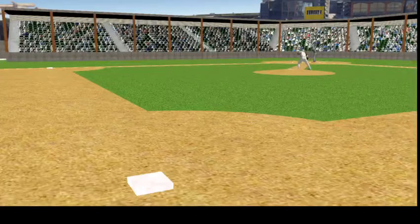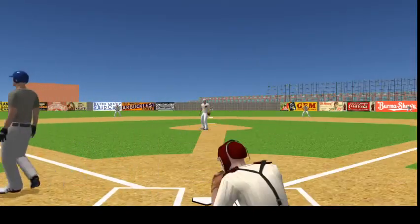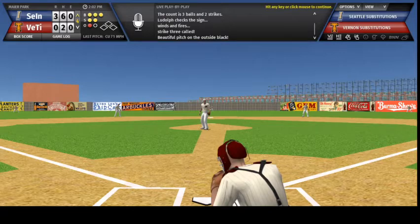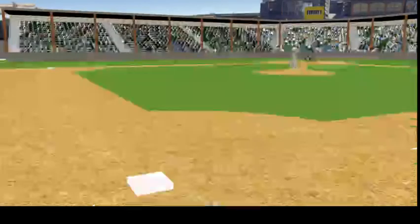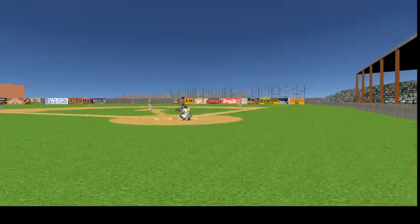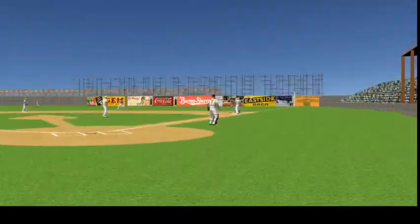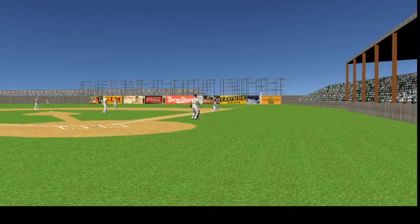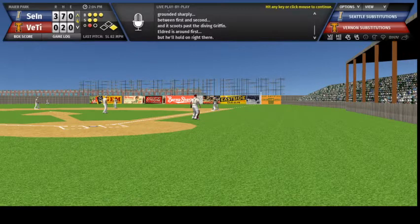Leading off, the right-handed hitter Johnny Miljus — no hits in one plate appearance, count is three balls and two strikes. Ludolph checks the sign, winds and fires — strike three called, beautiful pitch on the outside black. Here's Ross Eldred, he's 0 for 2, Ludolph into the windup, the 3-2 offering — swung on, grounded sharply between first and second, it scoots past the diving Griffin, Eldred is around first but he'll hold on right there.